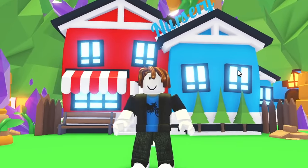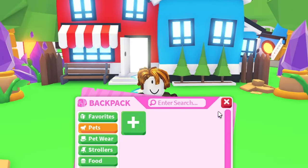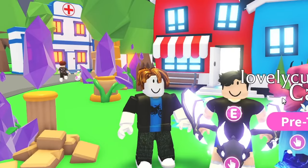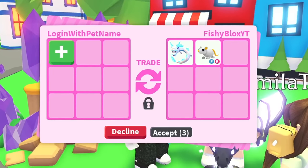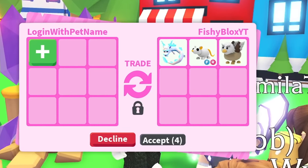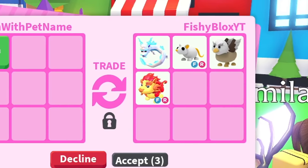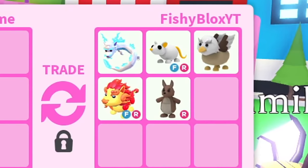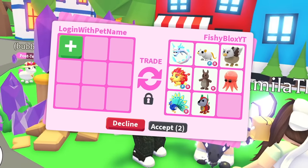Here we are on the brand new account. The name of this account is 'Login With Pet Names,' and as you can see I have zero pets. But we have our trusty friend Fishy Blocks YT, and we're gonna give him a few pets to start off with. We're gonna start off by giving this account a few random legendary pets and slowly upgrade the account as time moves on. If someone logs us off the account, we know that someone has won this challenge.